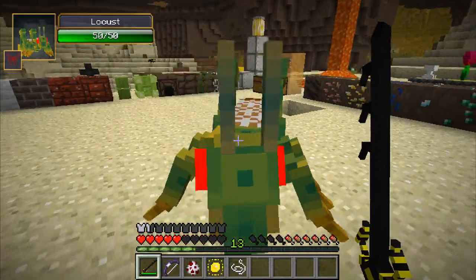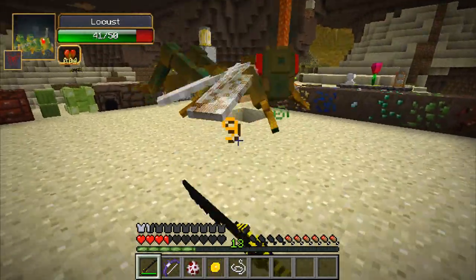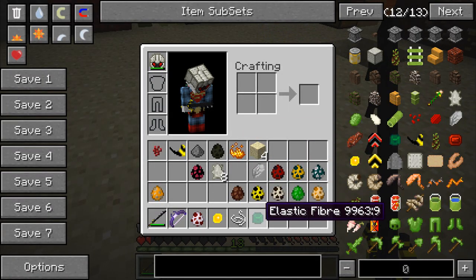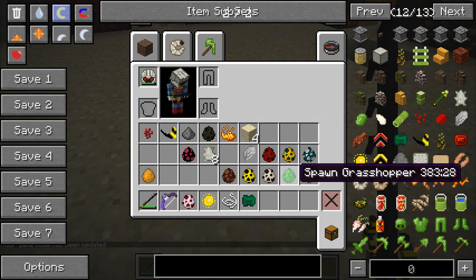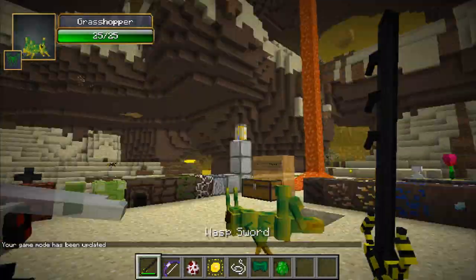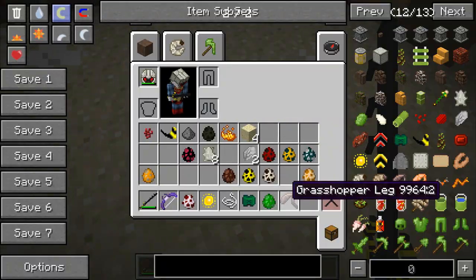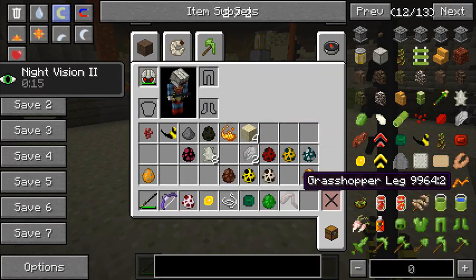Next the locust — he's aggressive with lovely wing animations and drops elastic fiber. He has a little brother, the grasshopper, which has less health, isn't aggressive, and jumps very high. You kill the grasshopper to get a grasshopper leg, which is one of the food types you can get from these mobs.